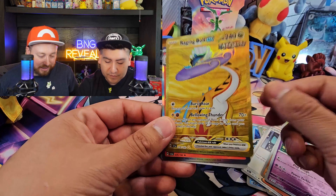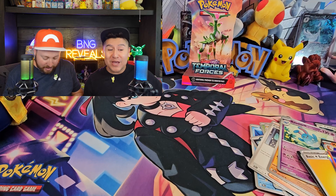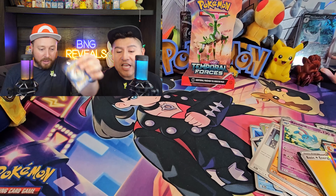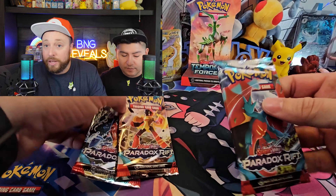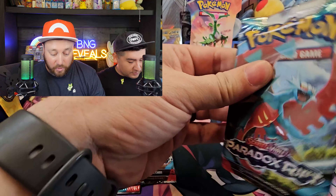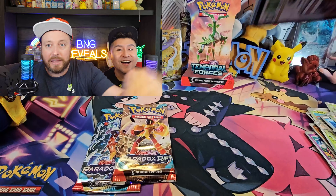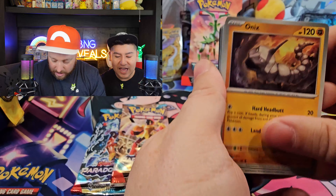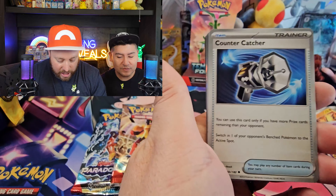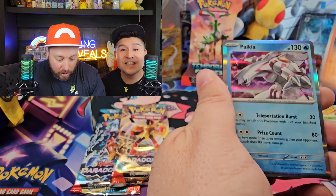Last pack magic — let's do it, let's see what we can get now. This is Temporal Forces on my side, and B is gonna open up the Paradox Rift three-pack blister. Wow — we have a strong gold! Last pack magic right there. This is awesome — Raging Bolt EX! This is the ancient version of Raikou.